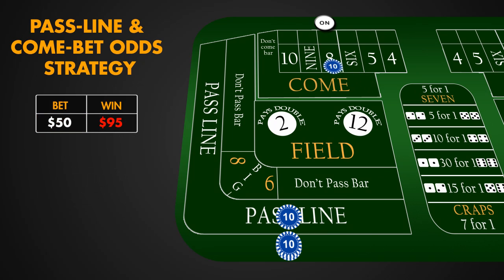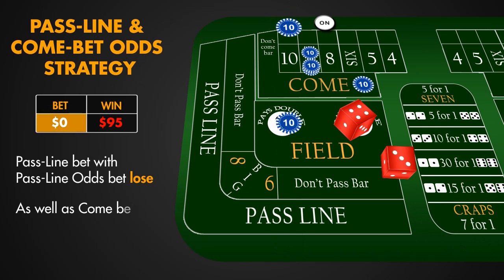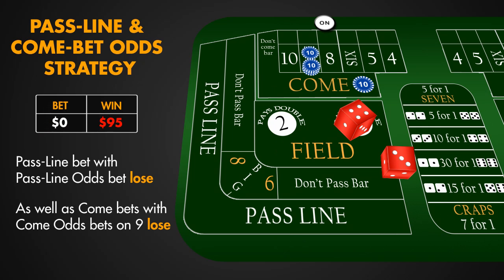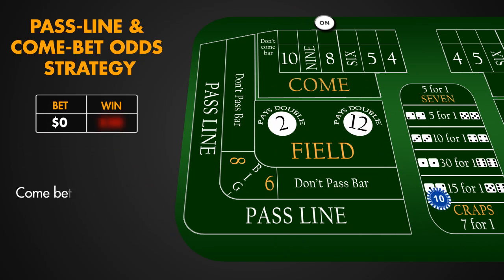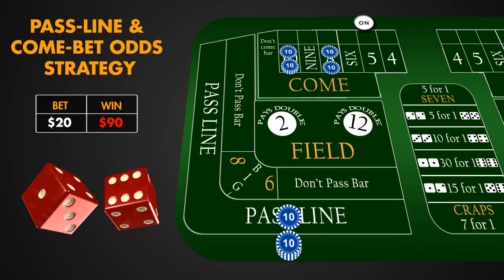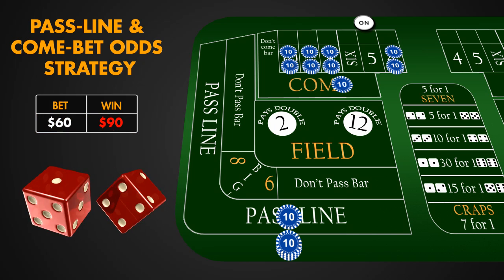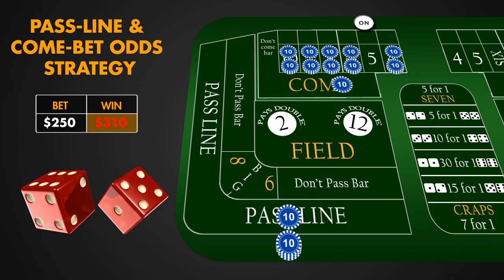The Come Bet is moved to the box representing 9, and we place a 3 times Come Odds Bet on 9 again, plus another Come Bet. 7 is rolled and the Pass Line Bet with Pass Line Odds loses, as well as the Come Bets with Come Odds Bets on established points — in our case on 9. The Come Bet wins 1 to 1, $10 to $10. In case we wouldn't 7 out, we would continue our Come Bet and Come Odds Betting strategy, and with some luck we would be able to cover all available points — this is when the big wins in craps come.